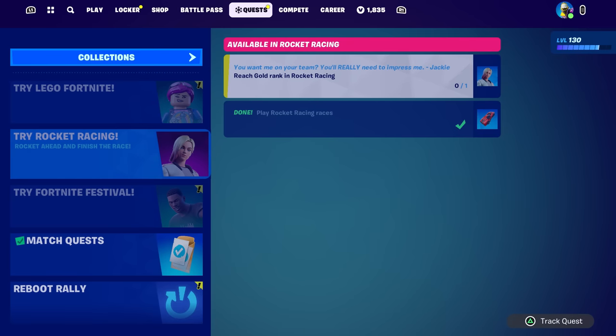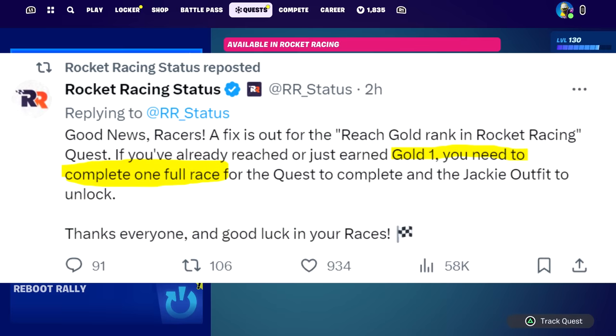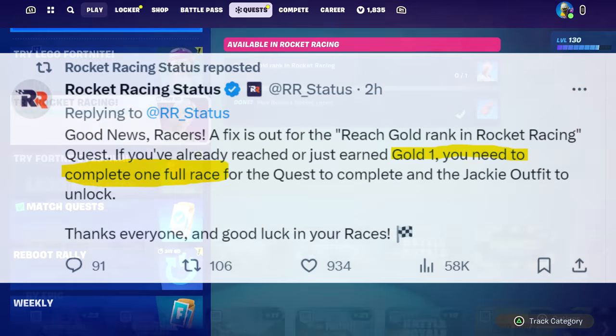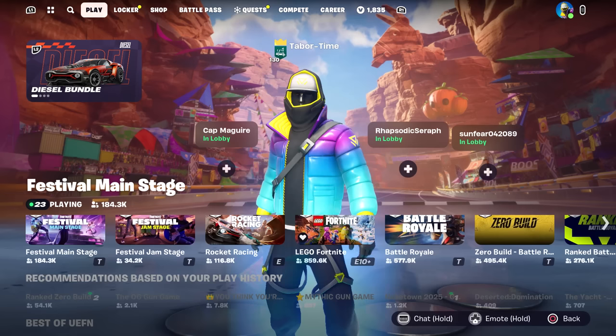But even then some people were saying they weren't getting the skin. Well, they just tweeted this very recently: 'Good news racers, a fix is out for the reach Gold rank in Rocket Racing quest. If you've already reached or just earned Gold rank 1, you need to complete one full race for the quest to complete and the Jackie outfit to unlock.' So the fix is now out and all you have to do is reach Gold rank 1 and then play one full race.